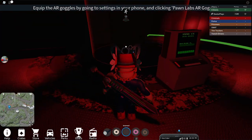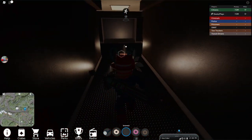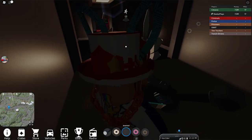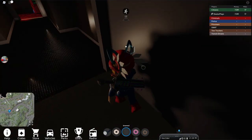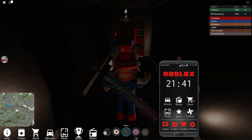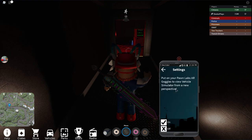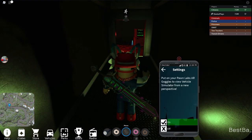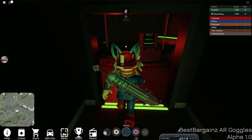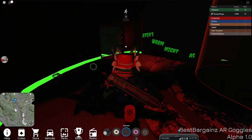The goggles are over there on the floor — they don't cost anything. Now in order to get out, it looks like I can't go back in this elevator, but we can put the goggles on and we'll get a message that indicates what we need to do to get out of here. To put the goggles on, go down to your phone and where it says Settings, you should see the Pawn Labs goggles. Go put those on, and now you can see everything is sort of a tint of green, and you can see some things you couldn't see before.